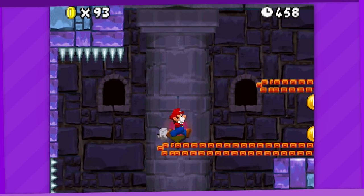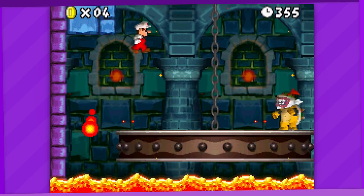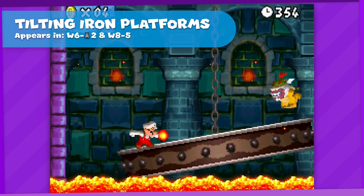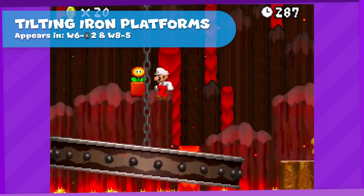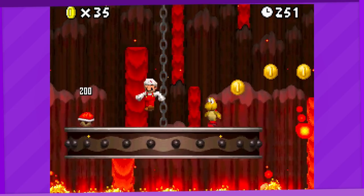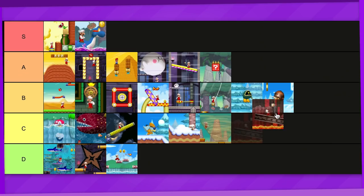The second tower in World 6 is just a regular gauntlet of conveyor belts. But right at the very end, the battle with Bowser Jr. takes place on this tilting iron platform, which later also shows up in 8-5. Well, they're tilting platforms. Not much to say, though I do appreciate this nice little puzzle with the Koopa shell here. C tier.